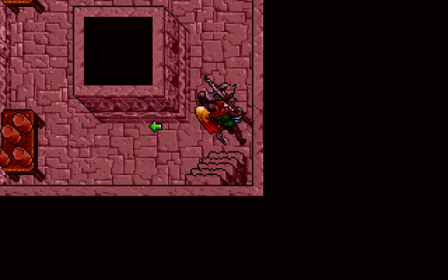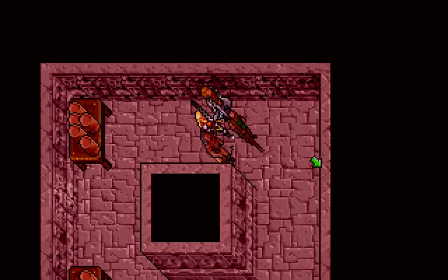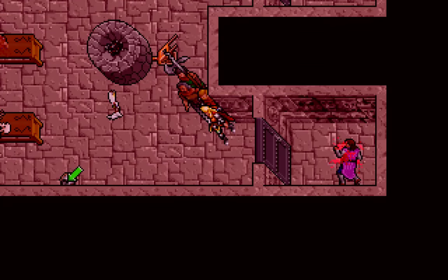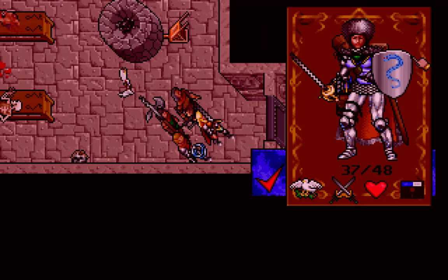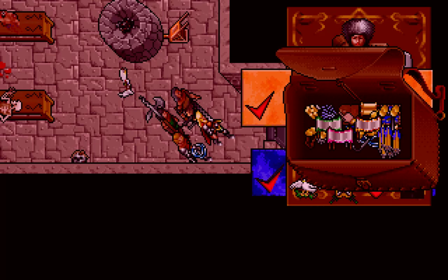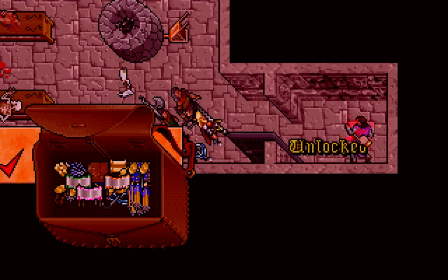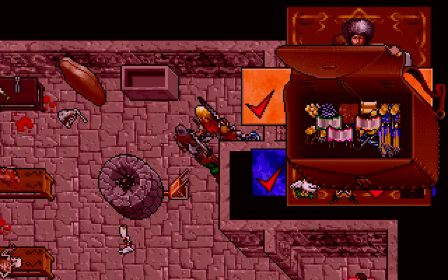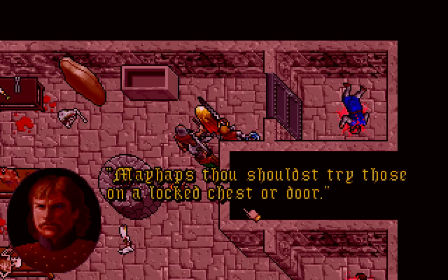That is not what I was expecting. Those are kegs. I might have to blow off these doors. Rotting skull. Let's try the lockpicks. Okay, unlocked. Doesn't have anything. Perhaps I should try those on a locked chest or door.